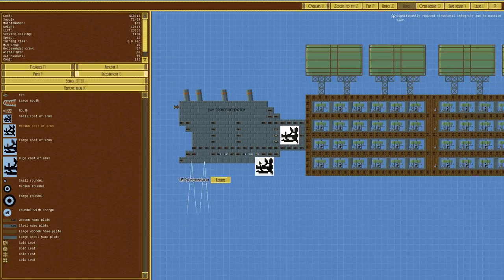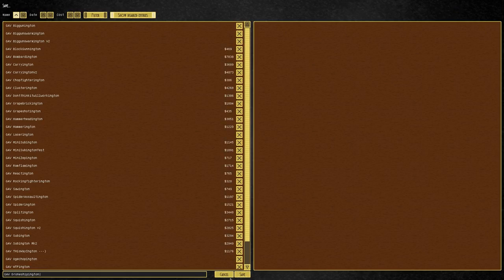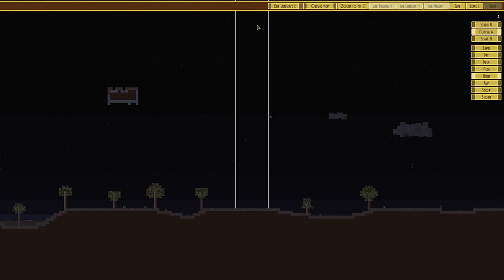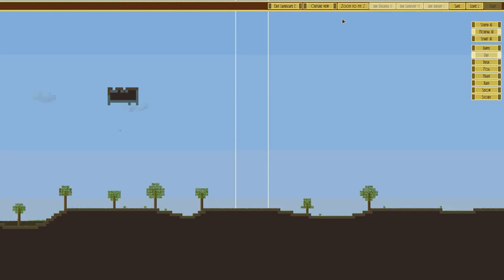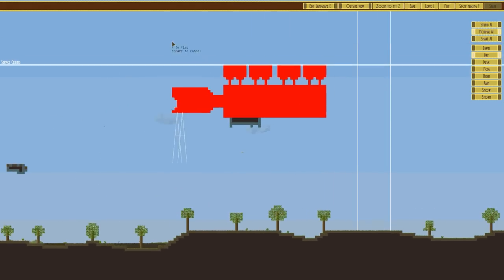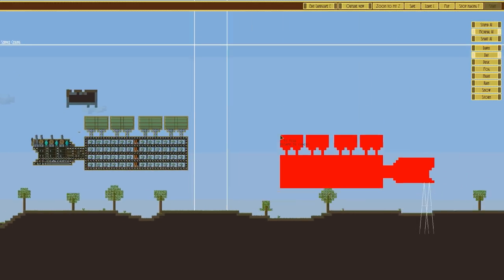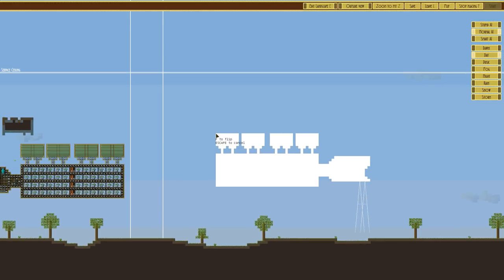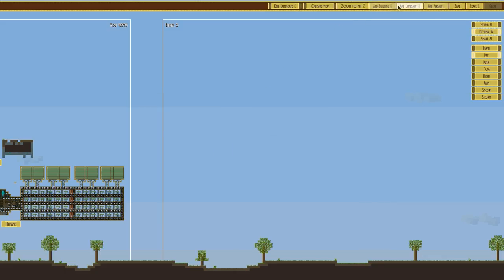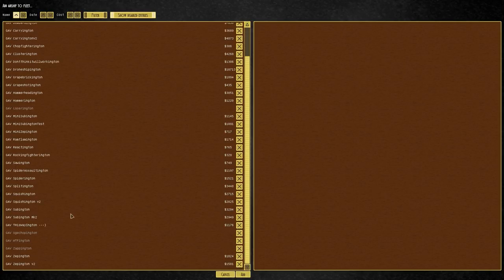We'll rename it the GAV - Generic Airborne Vessel - the Drone Shippington. Save the design and we'll have a bit of a fight. In combat, we'll add the Drone Shippington - the service ceiling is quite high. We'll put it close to the front. It's 10,713 generic units of currency.